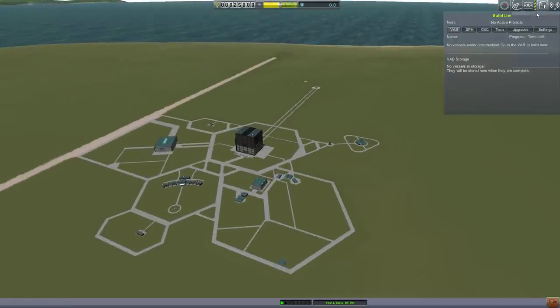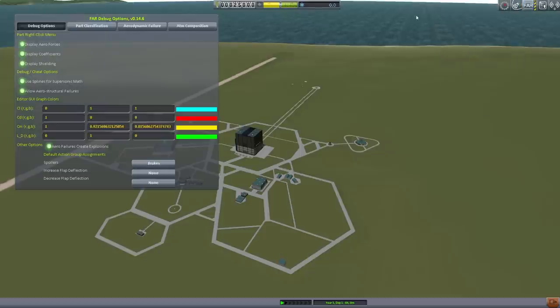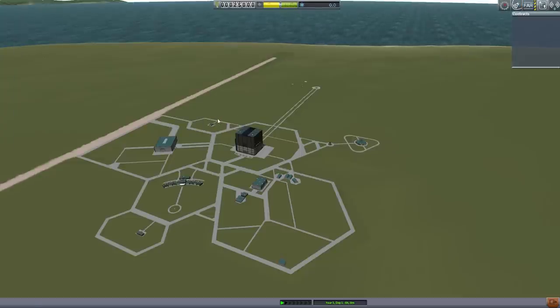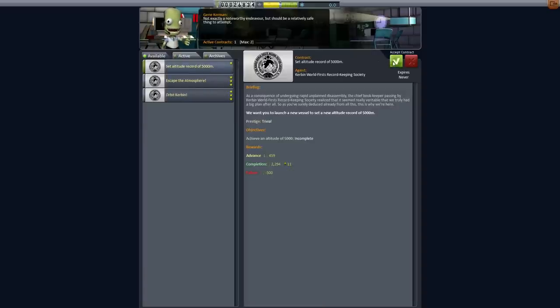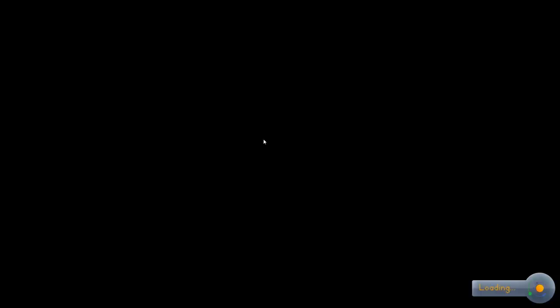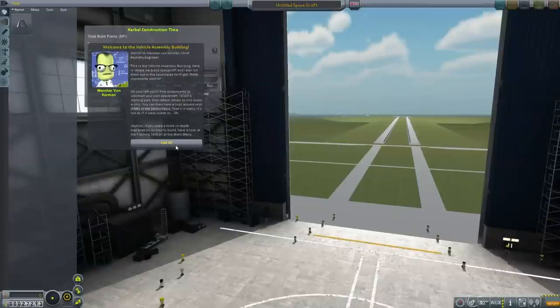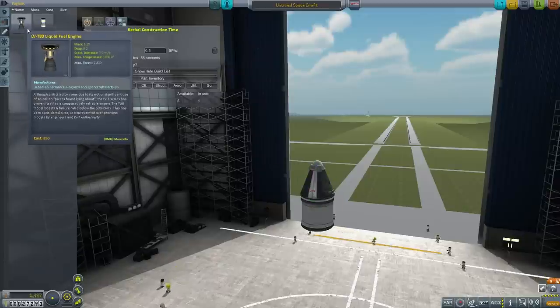We're putting all our build stuff in the main vehicle assembly building, and we should have a couple of contracts already going. Let's go and create a contract — launch a vessel, set an altitude — and now start building our vessel. Standard build process: let's take a capsule, put on a parachute because we want it to land safely, then put on a fuel tank and a rocket engine.